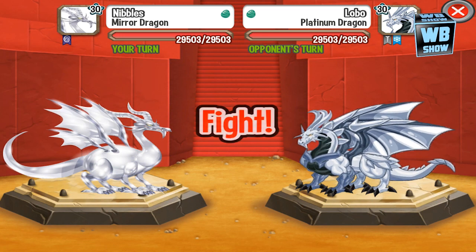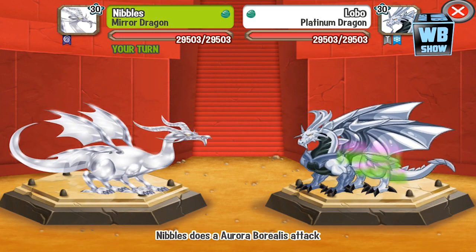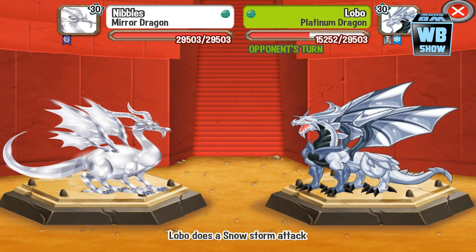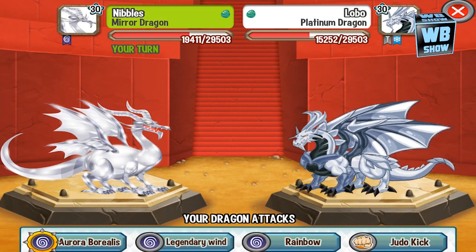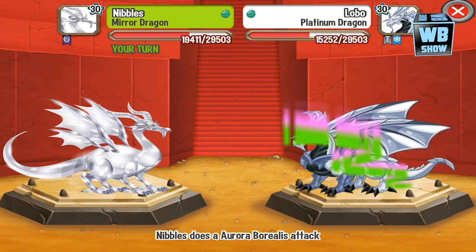As you can see right now, we see the Platinum Dragon. The Platinum Dragon is an element of metal and ice. It has the exact same stats as your dragon — if you're using a level 15 dragon you will run into a level 15 dragon, and if you're using a level 30 dragon you will run into a level 30 dragon.